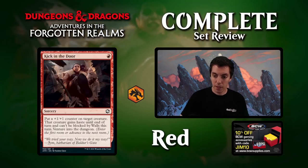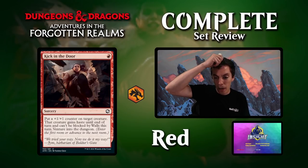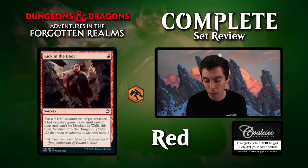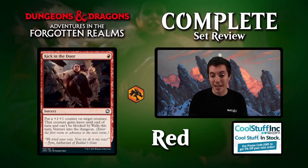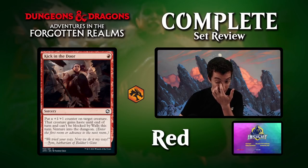Kick in the Door: one red sorcery. Put a counter on a creature, it gains haste, can't be blocked by walls, and you venture into a dungeon. I don't think this card is worth a card. The red decks aren't that interested in venturing into a dungeon. Even though it has a lot of words on it, I still don't think you're getting one mana worth of value. Not really about it.